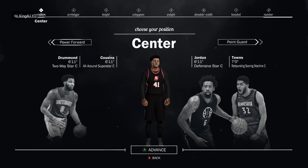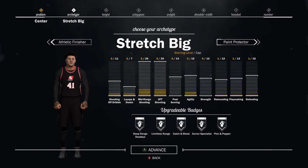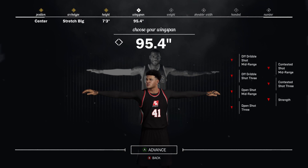What's good y'all, it's your boy King AJ. Today I got one of the best center builds — it's a stretch big, but like the stretch big can snag. He's a god.